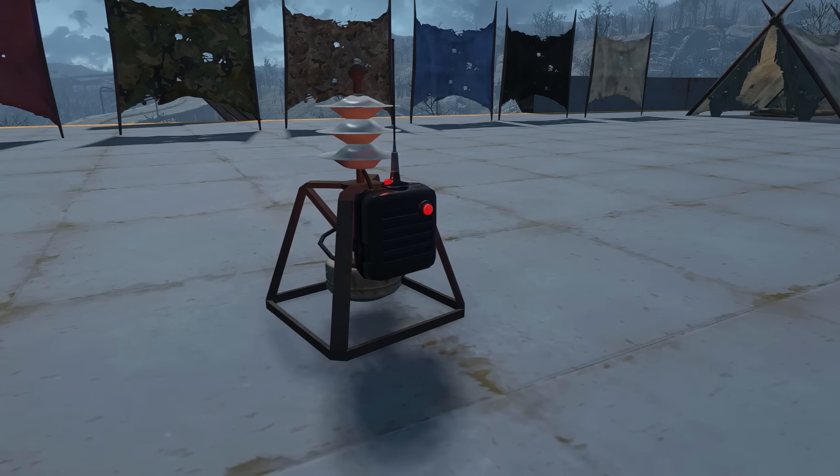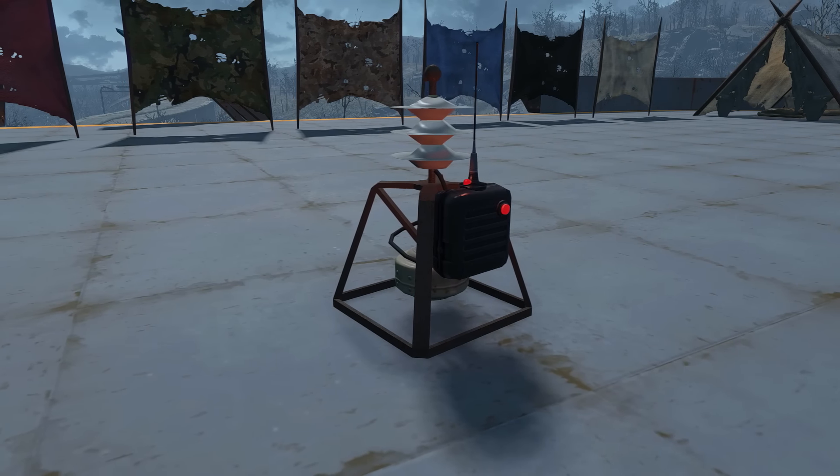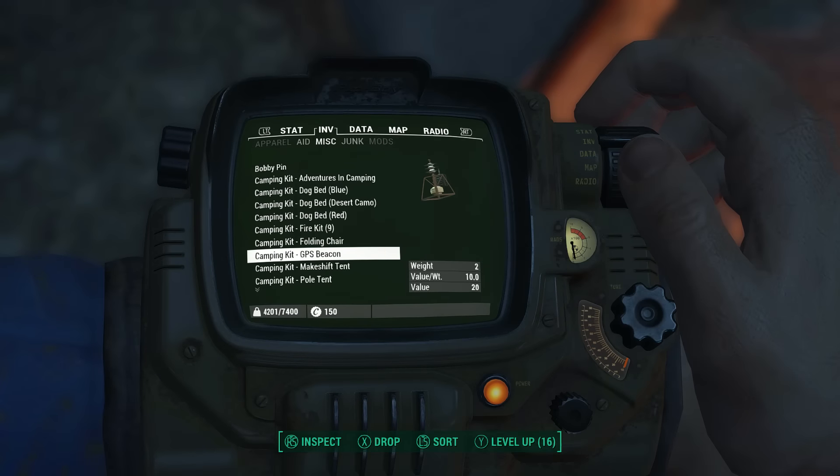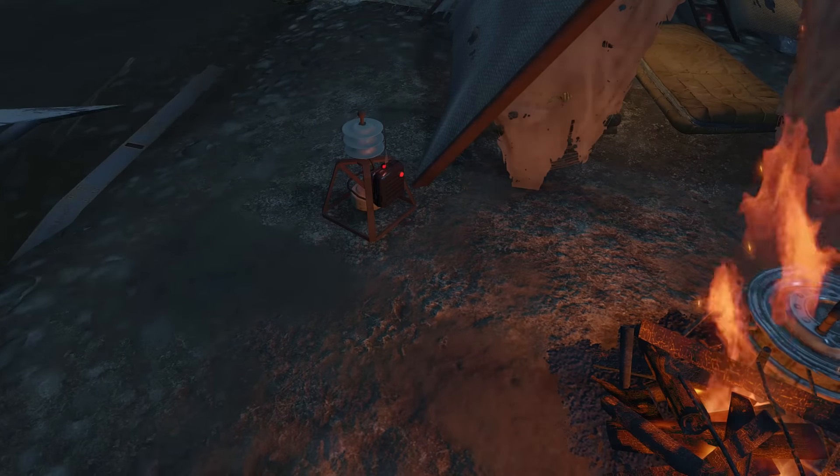Another useful item is the GPS beacon. Placing one of these at your camp will allow you to set up a map marker on your Pip-Boy, allowing you to view or even fast travel back to your camp at any time. So with the addition of a beacon, you could potentially create a home away from home.